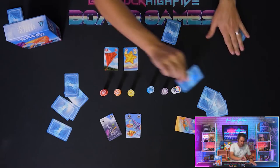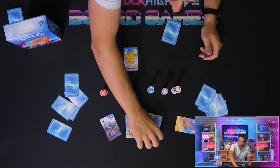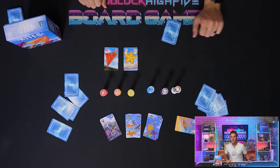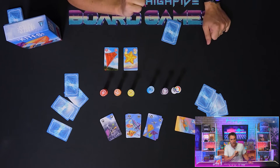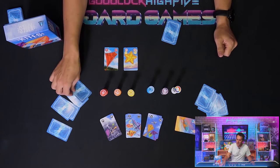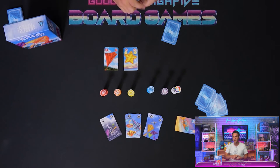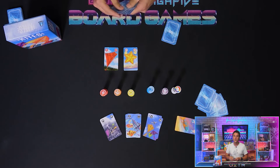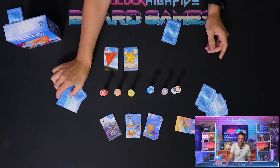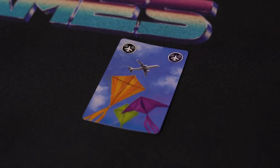Finally, the last challenge card is the Airplane. Again, when drawn, you will not announce this card, but you must play it on your next turn. When played, say 'Airplane,' and players may not speak until you play a card on the following turn. This would include if another player draws a Storm or another Airplane, so be sure to pay attention to the Airplane until it passes completely overhead.